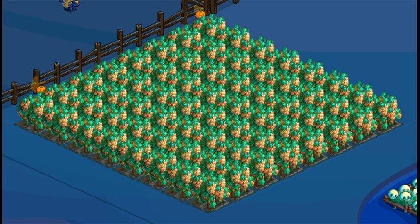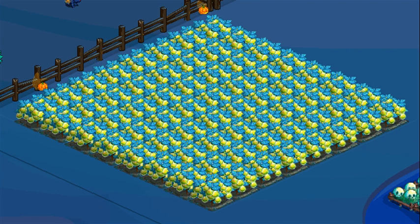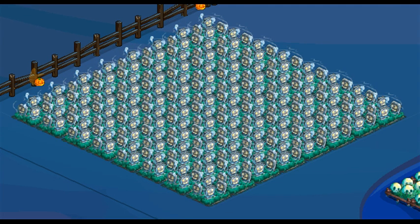Candy Grape is a 16-hour land crop. The bushels are needed. Crooked Bamboo is a 16-hour land crop. The bushels are needed. Potion Pear is a 16-hour land crop. The bushels are needed. Tombstone Crop is a 16-hour land crop. The bushels are needed.